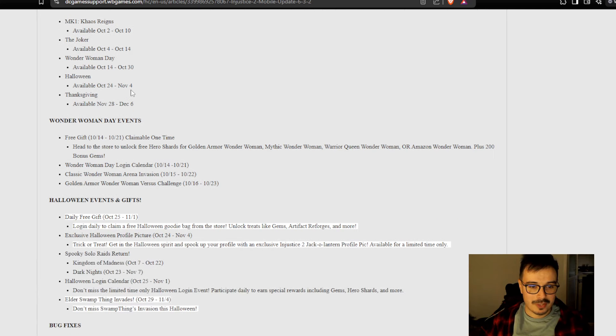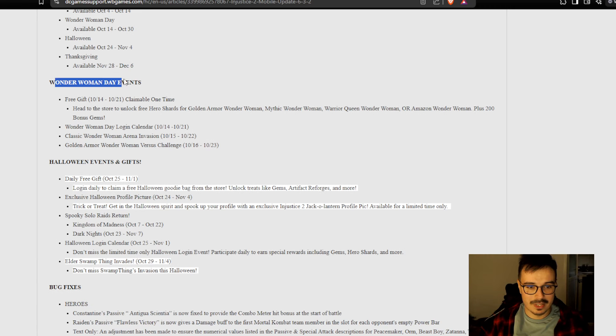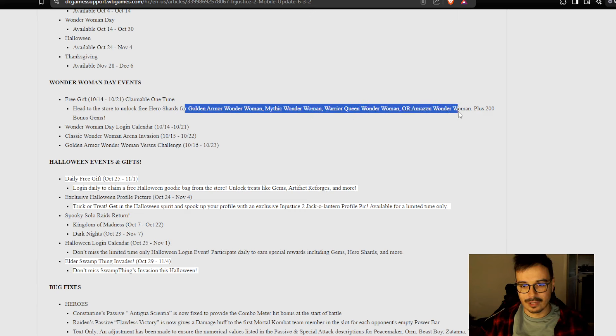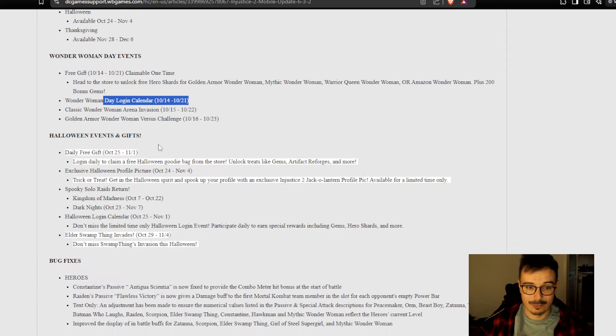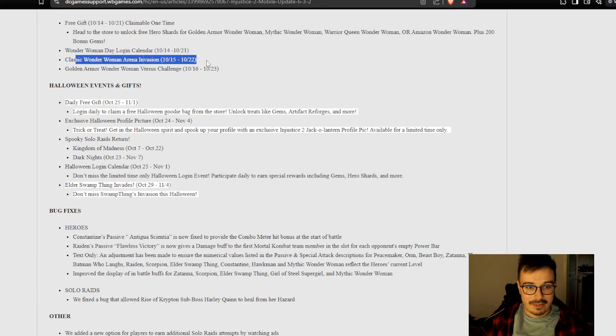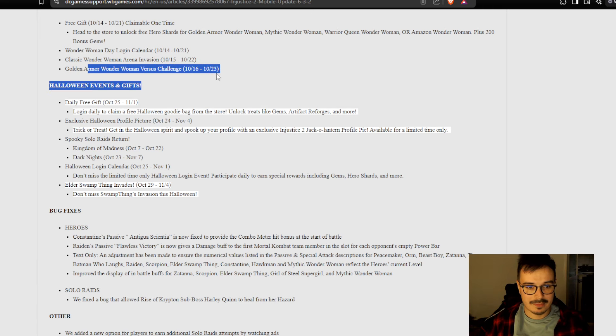Next up, we got new profile pictures — I don't really care about those. We got the Wonder Woman day events — a little bit of a spoiler, the free claimable thing is going to be one of those chests with 50 shards for Wonder Woman characters. They're all kind of garbage except for Classic Wonder Woman, and she's fairly easy to get. We got the login calendar — I like that. Rather than just giving me 50 shards or 200 gold in the mailbox, I prefer a login calendar. Classic Wonder Woman in Arena Invasion and also the Golden Arbor Wonder Woman challenge.